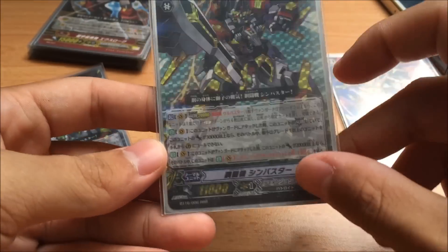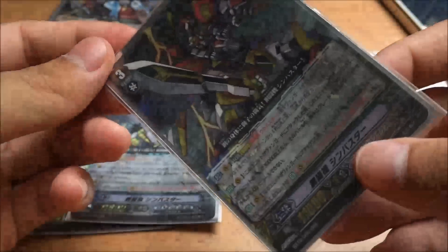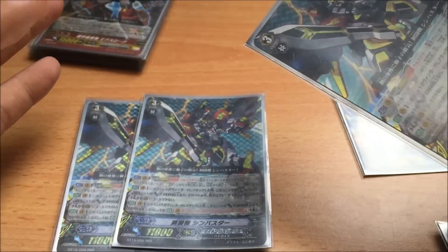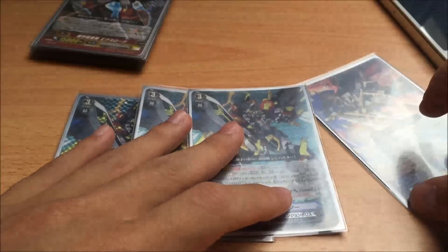As for Sin Buster, of course everyone knows — after it's boosted, if it's 30k and above, your opponent cannot use any perfect guards against it at Grade 1 or higher. So you have no perfect guards against the wall and all the shenanigans. It's a very good game answer. And of course when it's 20k and above, when the attack hits, you can draw 1 of 3 cards, so it gives a lot of pressure.